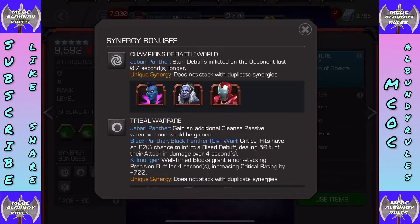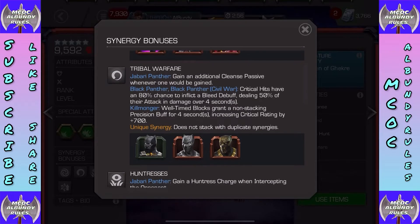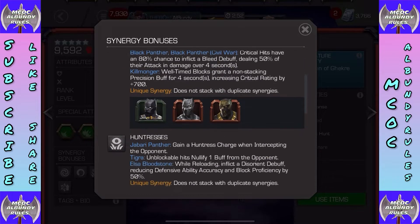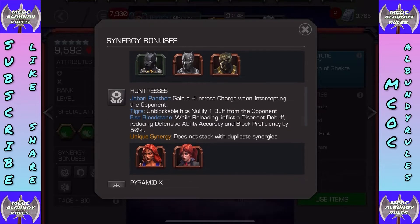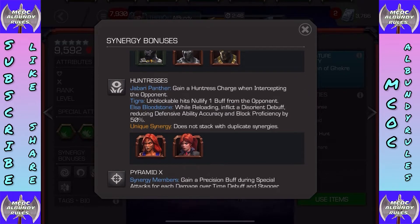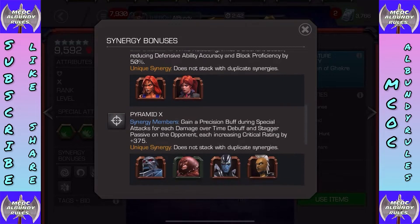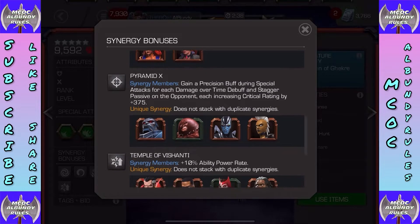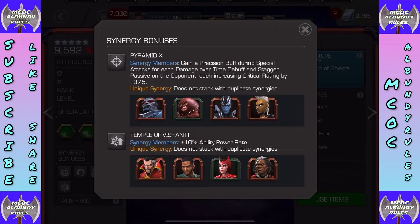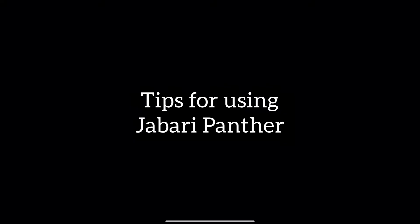Synergies I've been using in some of the clips: debuffs are inflicted for an extra 0.7 seconds, while also gaining an additional Cleanse passive — so instead of one you get two. Gain a Huntress charge when intercepting the opponent — a great way to build up those charges, and she's fun to intercept with. Gain a Precision buff during special attacks, damage debuff and stagger passive increase, and an ability accuracy increase.